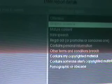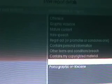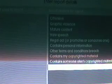We have a new reporting behavior feature — you can report stuff: sensitive graphic violence, mature content, hate speech, legal acts, contains personal information, other terms and breach, contains my copyrighted material, contains someone else's copyrighted material, pornographic or obscene. And on the other side you can make changes.